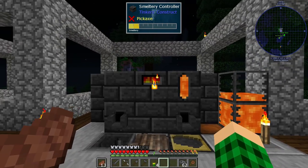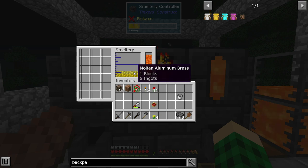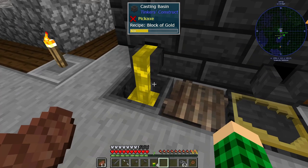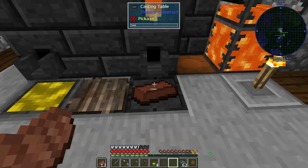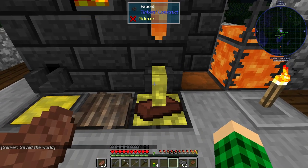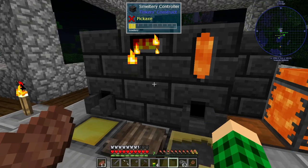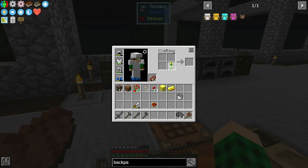One really nice thing about the smeltery is it doubles the output of your ores. I smelted eight single gold ore pieces and we have one block and seven ingots, which turns out to be 16 ingots total. So we can pour the gold — left click to move it down, right click here to pour it out into the casting basin and that makes a full gold block. One other thing we need to make: take this one brick that we have left, toss it over here, grab the aluminum brass and pour it over the brick to get an ingot cast.